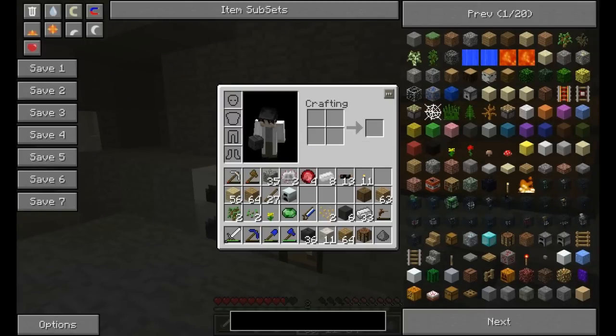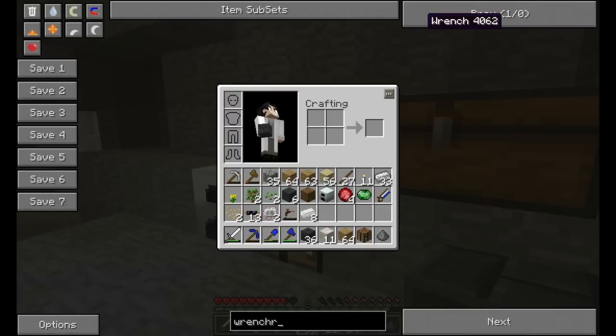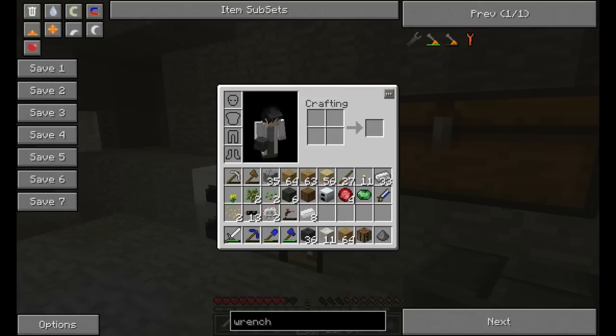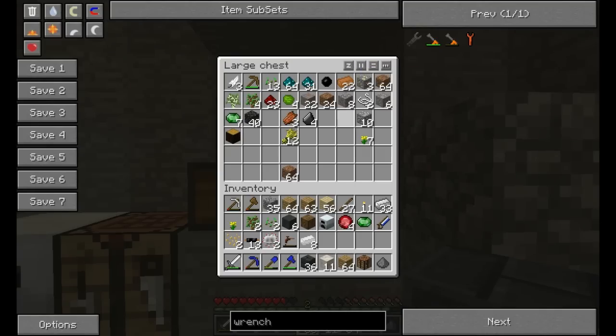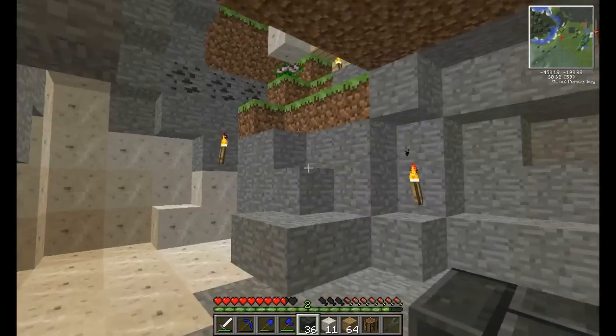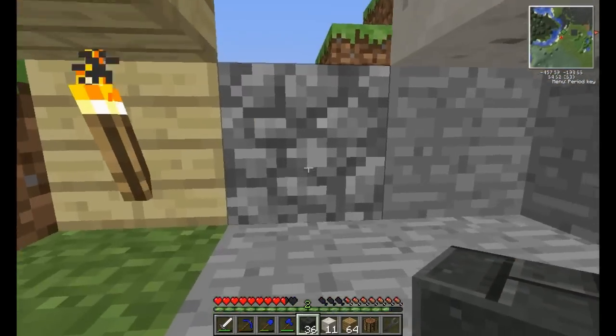Wait a minute — wrench. How do I make you? Keep forgetting to click before hitting R. We need iron ingots and a stone gear. We're going to put sticks in a circle to make a wooden gear, then put cobblestone around it to make a stone gear, then put iron ingots around that to make a wrench. This is the IC2 — Industrial Craft 2 — wrench.